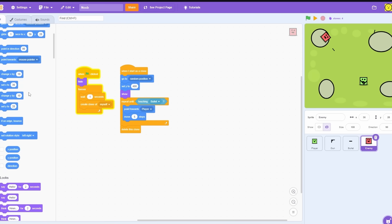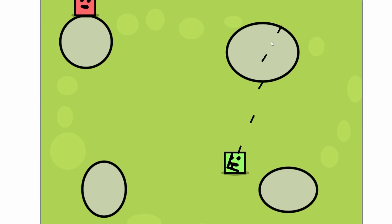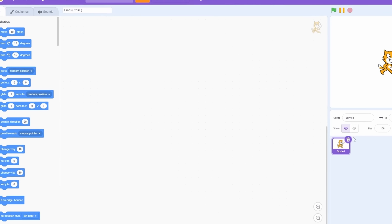Set the rotation style to 'don't rotate' and go. Now as we can see they're just coming towards me and I can shoot them - very very simple mechanic. This is so bad. So the pro - let's go!